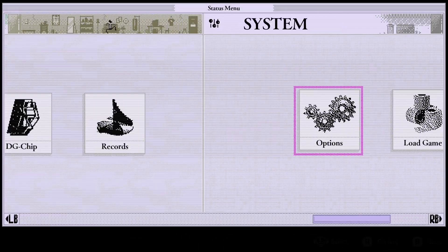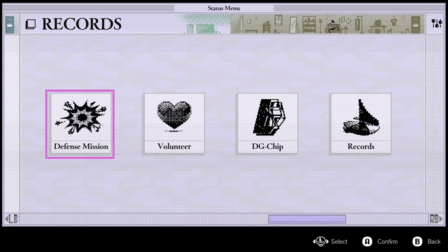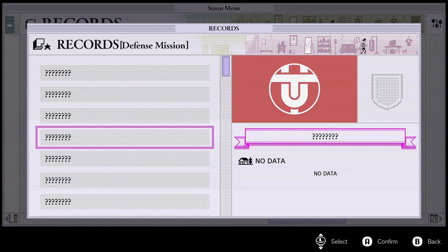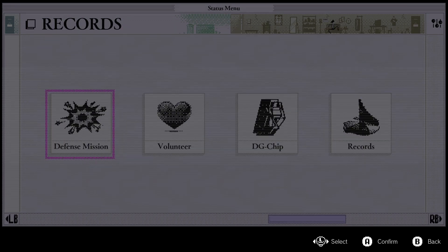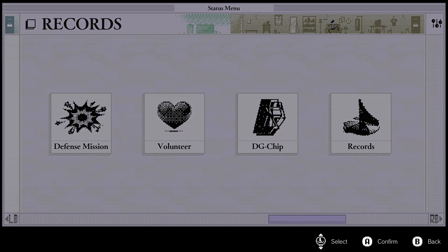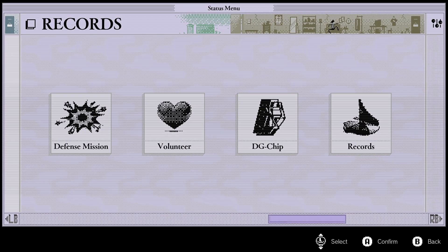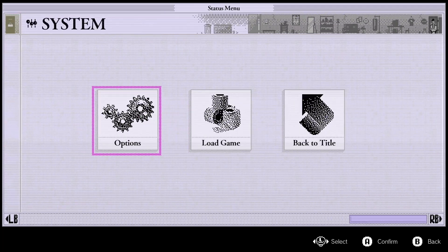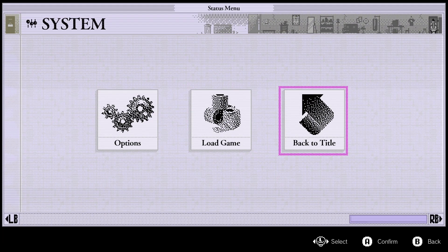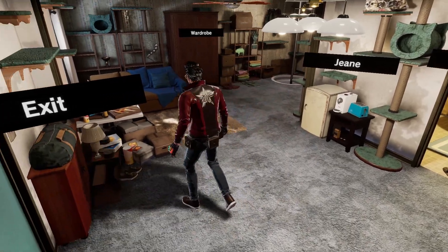Yeah, this is all the stuff you can do. System... okay, mail, record... what is this? Defense missions? Oh no, this game is huge isn't it. Volunteer - we don't have any of that yet I assume. Oh, we have this though. How do I use it?